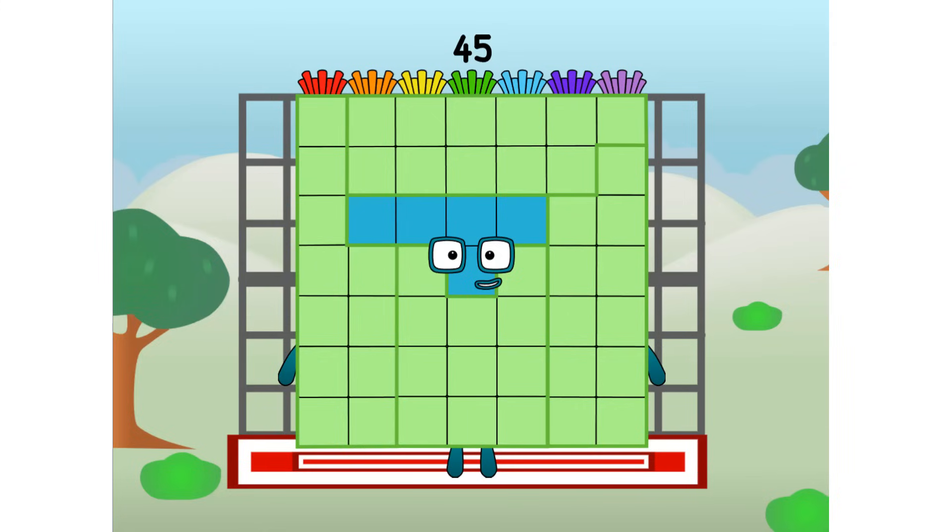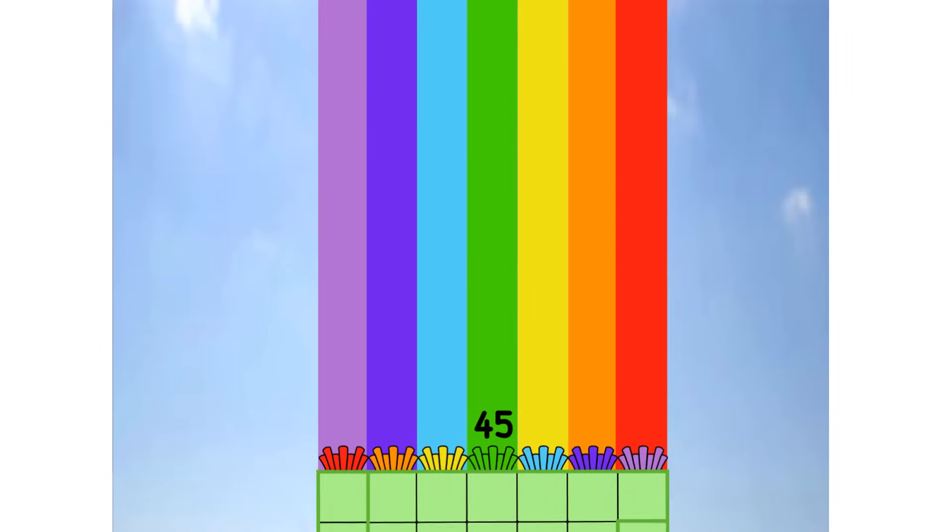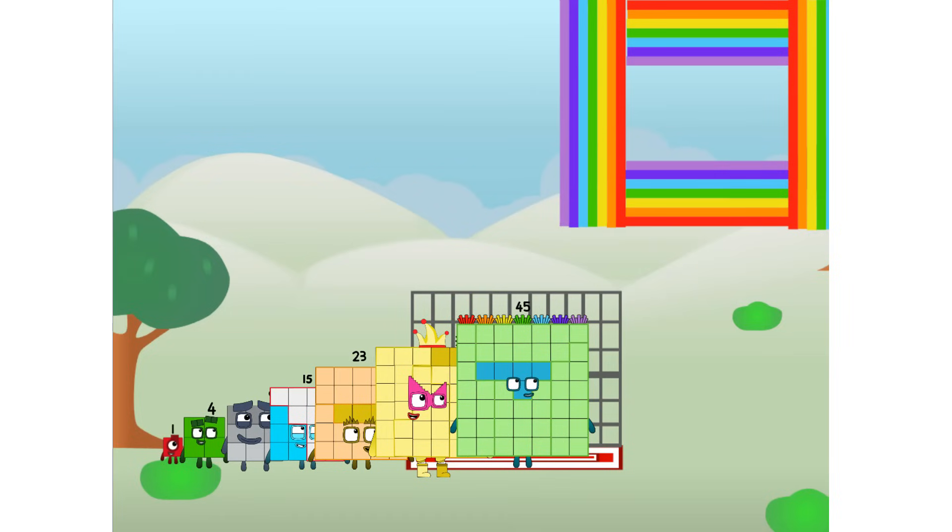45 commencing rainbow test flight. All systems checking out. Seven by seven. Wish me luck. Yowzer! Didn't get that high, but I did just invent the square rainbow. Guess you've got to give it a go to get lucky.